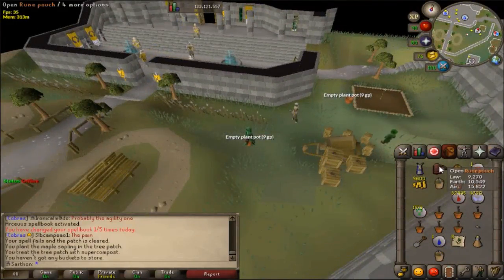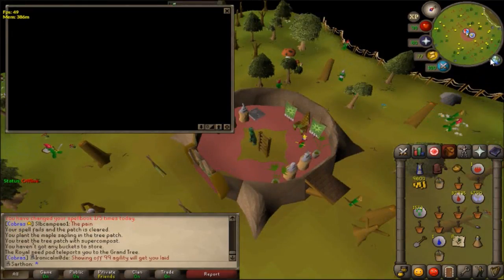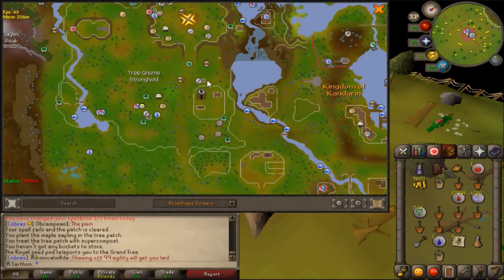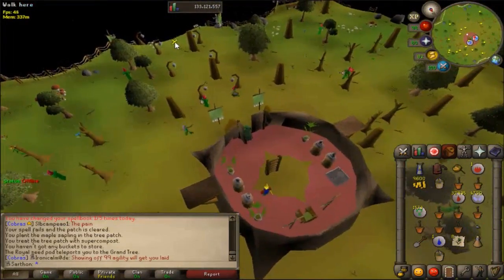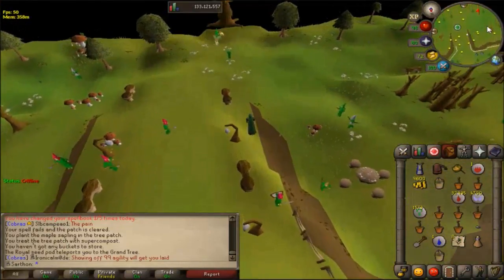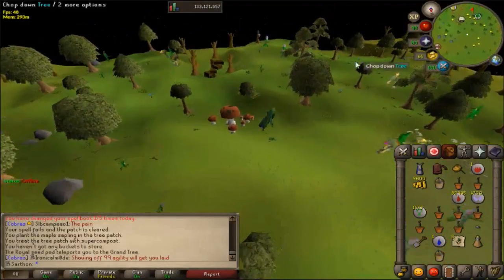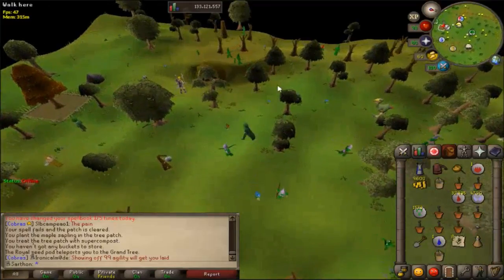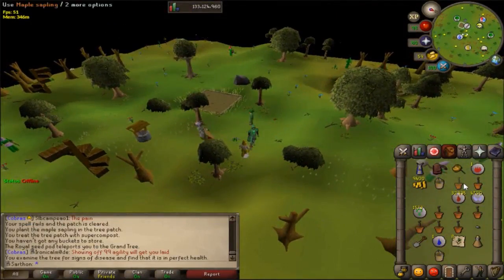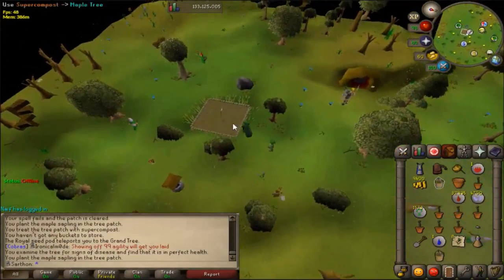Let's go to the next location — that's going to be Tree Gnome Stronghold. I'm using a seed pod to get there, which is from Monkey Madness 2. This is the tree gnome stronghold, and the tree patch is right here where it says rare trees. You can also use the spirit trees — if you've completed the Tree Gnome Village quest, you can use the spirit tree to travel here, then just run south. You can cut it down and bank the logs, or simply pay the gardener — it makes things a lot faster.